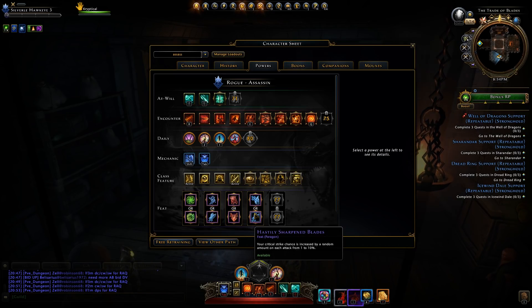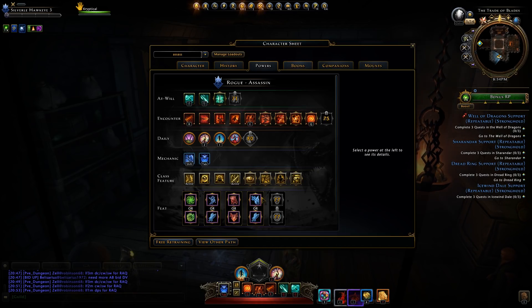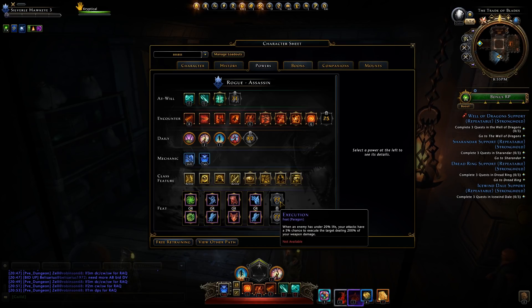Back Alley Tactics or Hastily Sharpened Blades: Back Alley Tactics deals up to 10% more damage based on how few action points you have — much better in mod 16 since you'll have lower action points for longer. Hastily Sharpened Blades increases critical strike chance by a random 1–10% on each attack, sacrificing consistent damage for unreliable crit. The last pair: Execution or Shadow's Flurry. Execution gives a 5% chance to instantly kill targets below 20% HP for 200% of your weapon damage. Shadow's Flurry gives a 5% chance to spawn a shadowy figure that uses the final combo of Duelist Flurry — likely the better option since the final Duelist Flurry combo deals far more than 200% weapon damage.